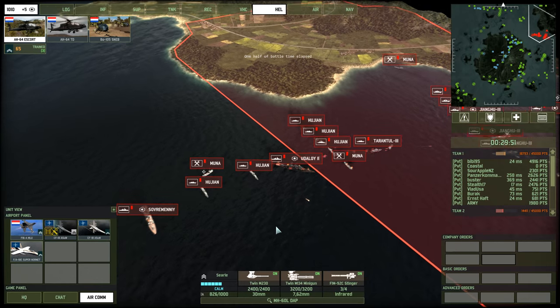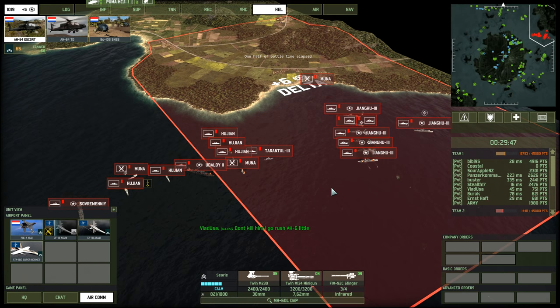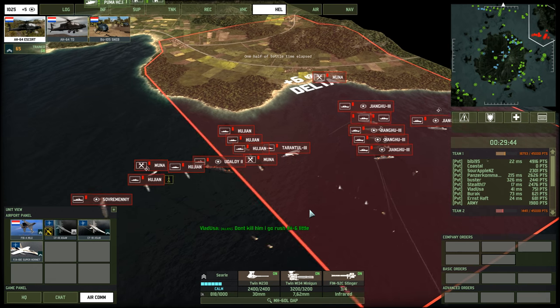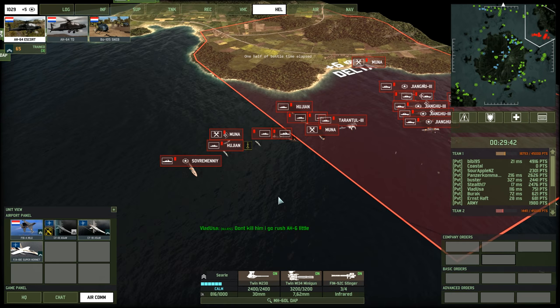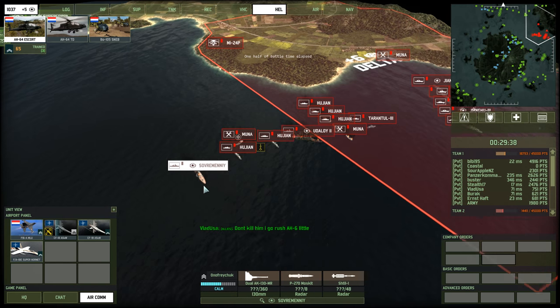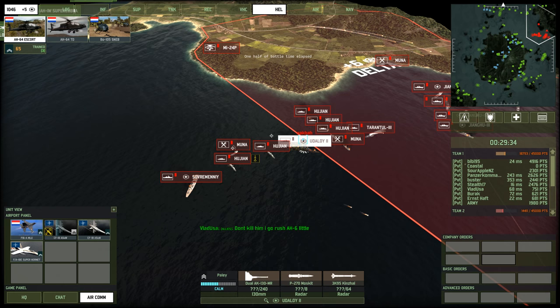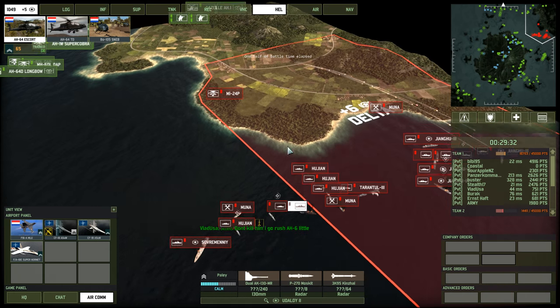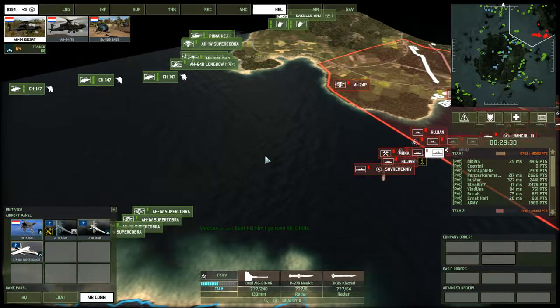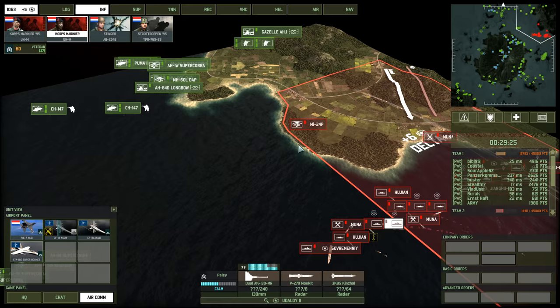Now, the way that I look at these ships is like an onion. If you want to kill these things, you're going to have to peel back layer after layer after layer. So we're first going to have to take out the Sovremenny, then possibly a Hujan, then possibly the next, then the Udaloy, and so forth. It's going to take a lot of time — time I don't want to spend.